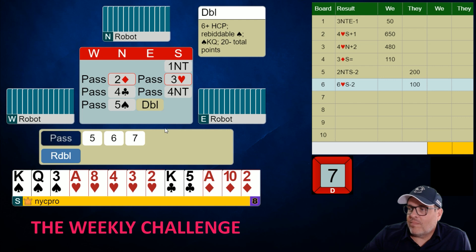Partner bids five spades — two key cards with the queen. East is doubling. What the heck is that?